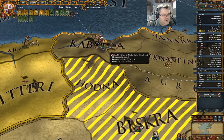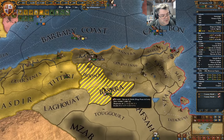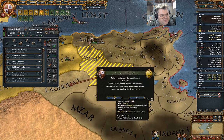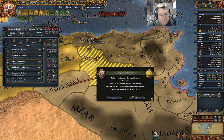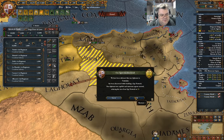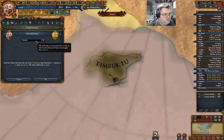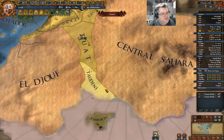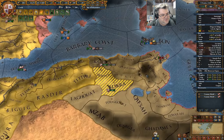Is that going to make progress this time? It did, finally. Our diplomat in Timbuktu was discovered. We can fabricate a claim while I'm at it — we'll fabricate the claim. That means I can declare on Timbuktu when I'm finished with Tunis.